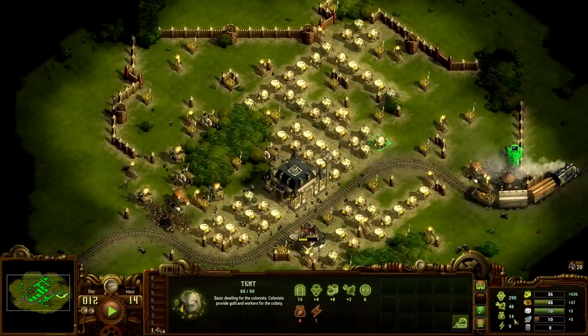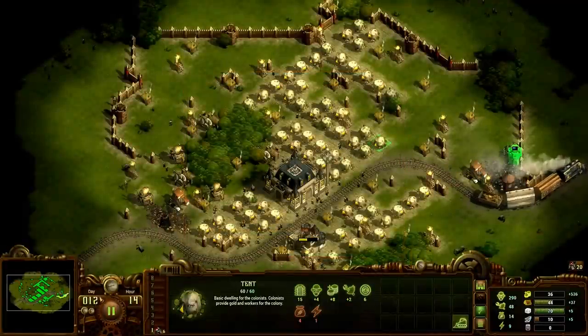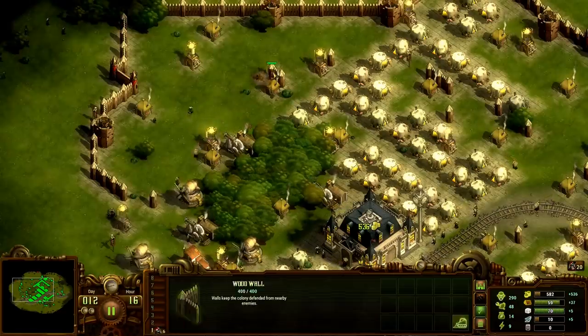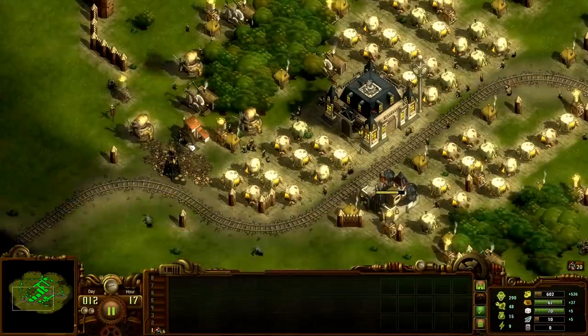Hey everybody, welcome back to They Are Billions. We're at 290 colonists and we need to get up to 600. We have 40 days, so we're actually cruising pretty good. I'm going to take this opportunity to get rid of some of these inner walls that we were using as scratching posts.